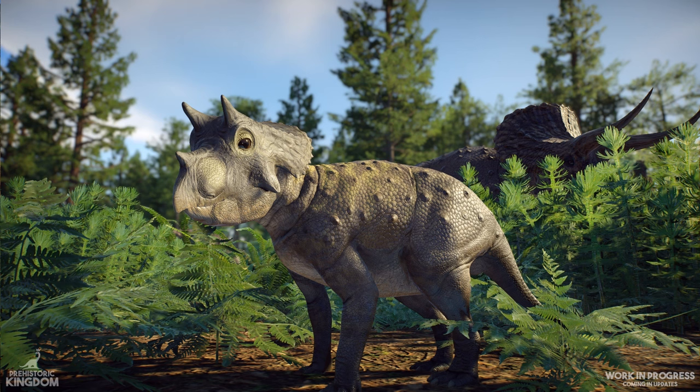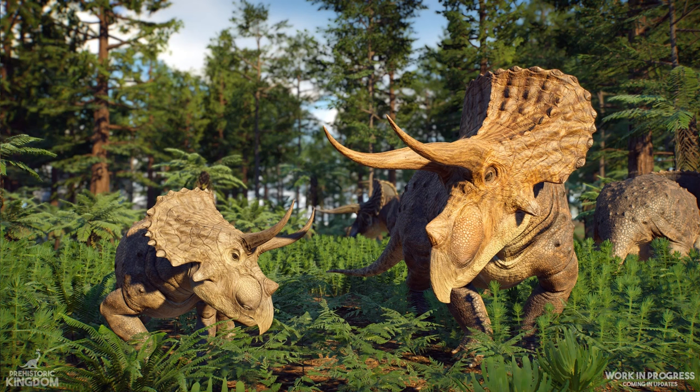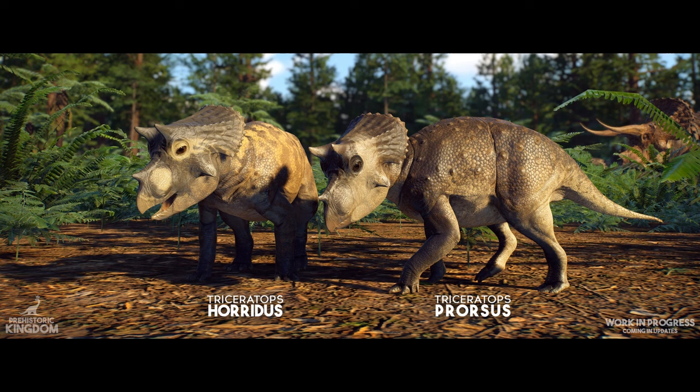The Triceratops baby looks adorable. They don't have alternate normal maps for babies yet, so ridges, bumps, and keratin will be toned down in the future. We've also got a look at an adult Triceratops next to a juvenile, slowly growing its horns in and eventually looking as magnificent as the adult. The ontogeny system seems to be working quite well. They've also confirmed that alternate species will receive their own texture and ontogeny rather than sharing them — for something like Triceratops horridus and prorsus, they'll have unique designs to better transition into their adult colorations, and their horn nubs are shaped differently.